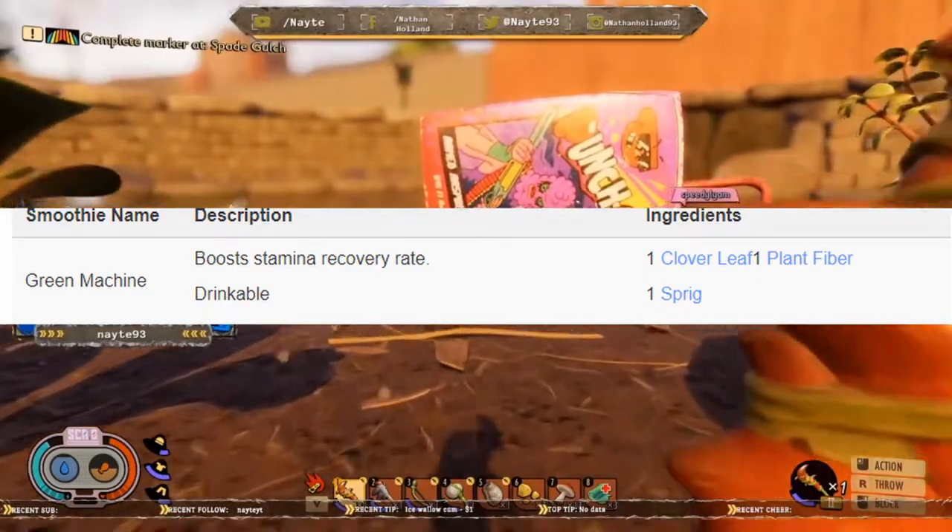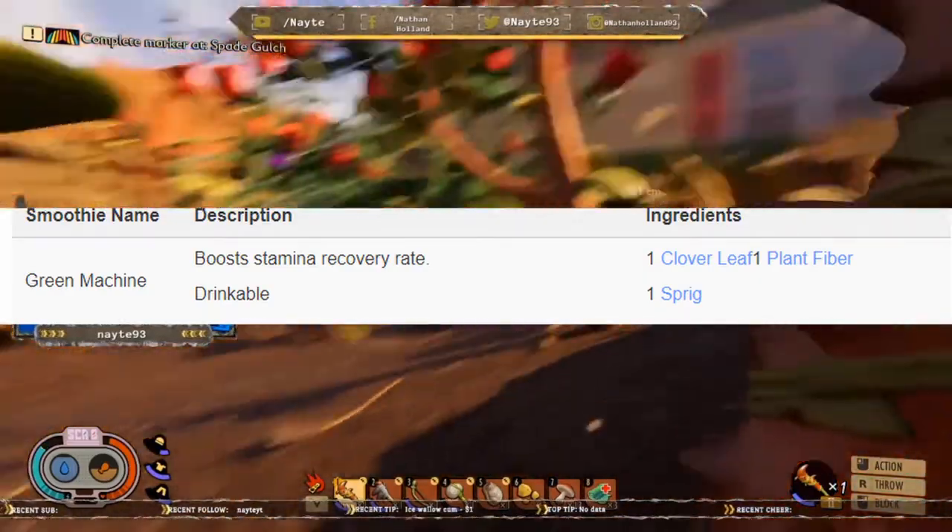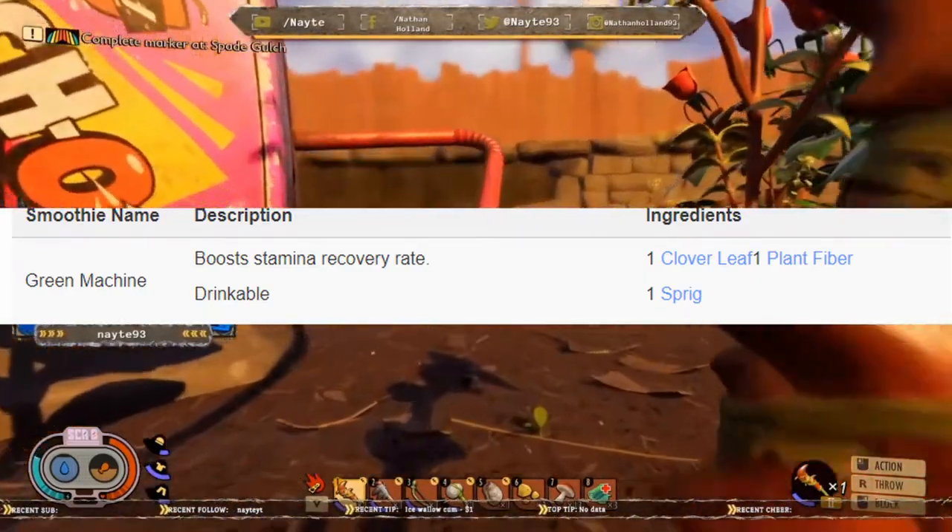So we're gonna start off with the Green Machine. This boosts your stamina recovery rate. It's drinkable. You need one clover leaf, one plant fiber, and one sprig.